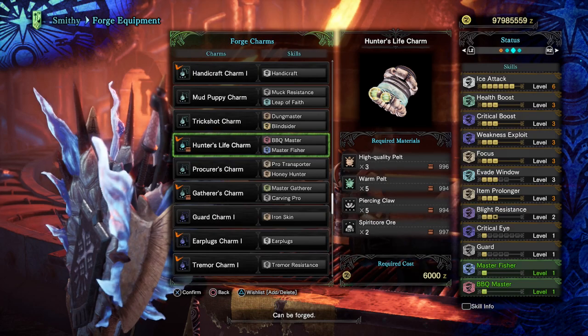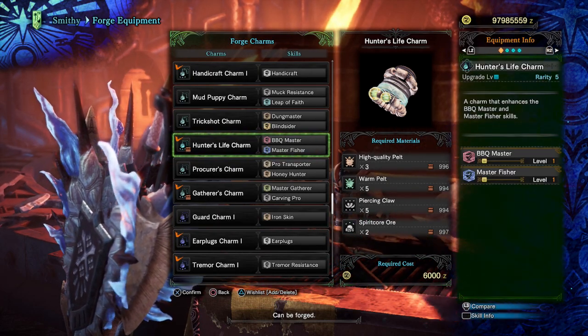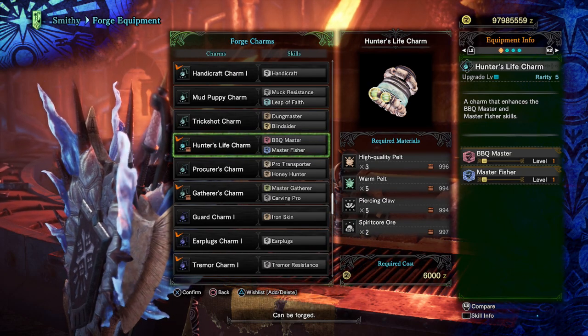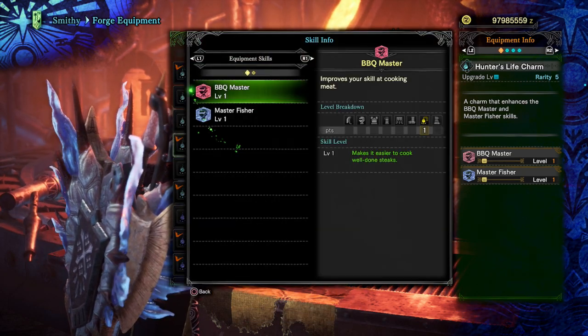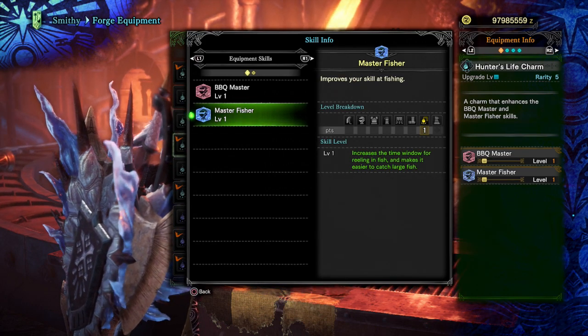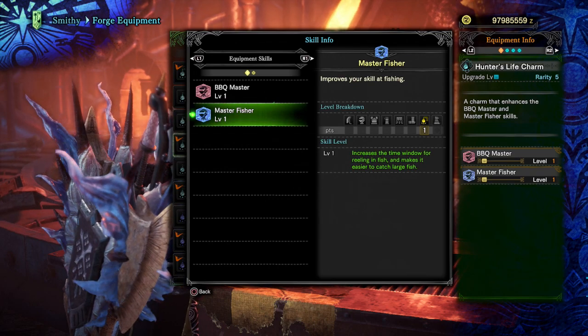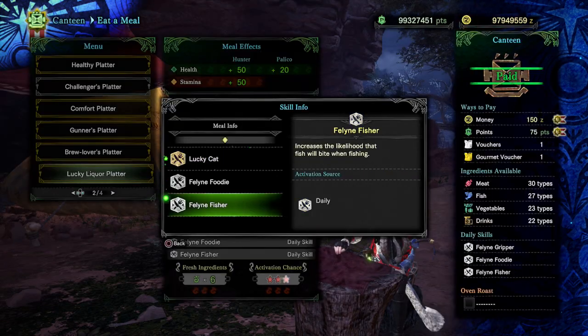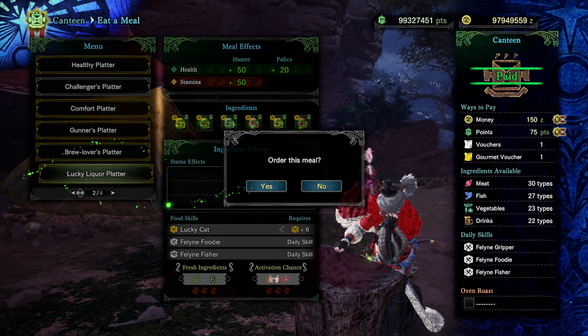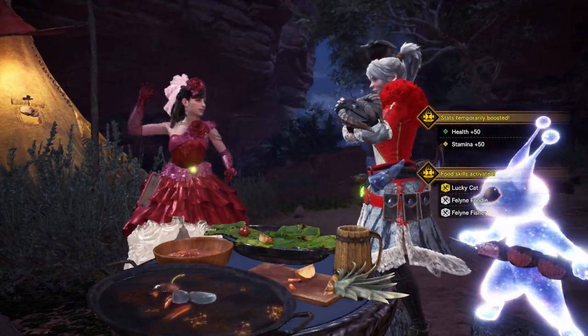First of all, you have to craft the hunter's life charm. It will enable the skill master fisher, which makes it easier to catch large fishes and increases the time window you have to reel the fish up. I also noticed that you don't have to press more than one button to pull them up instantly. There is also a skill at the canteen which appears randomly called Feline Fisher — just in case you have it, be sure to eat for it, as it makes fishes more likely to bite.